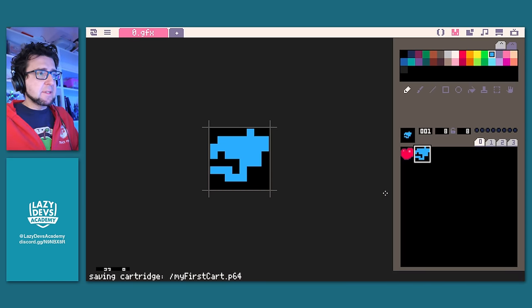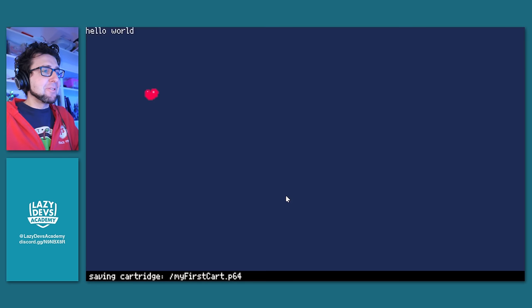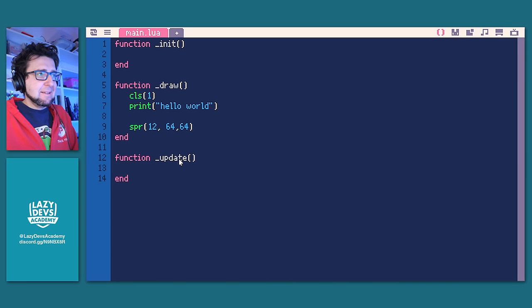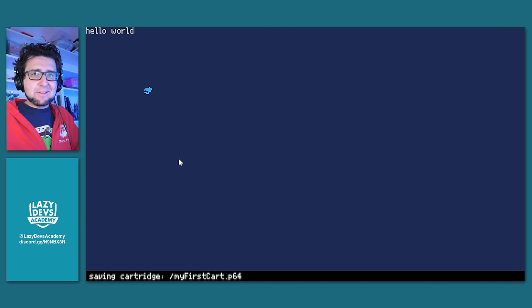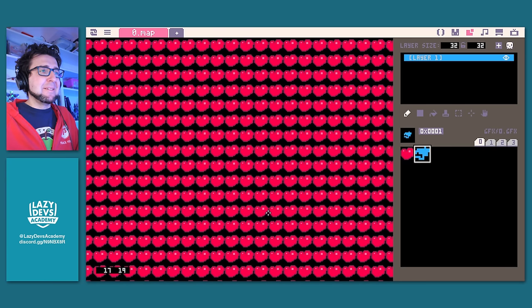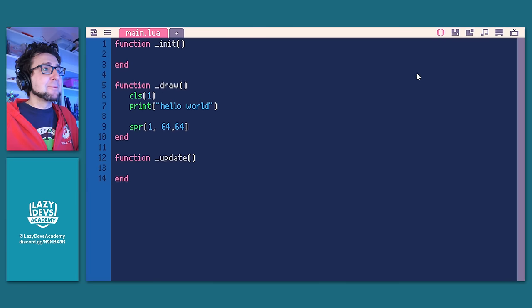We created sprites — save this. We can do spr(0) and put it at 64, 64. Save and run — there's our heart. It's just like normal Pico-8. And there's the weird blue squiggle we did. Let's look at the map — the map is full of hearts. I'll include some things that aren't hearts to see some structure. That works the same way. Let's draw the entire map to the screen — there's nothing to it, it just works. The basic functionality is the same as in Pico-8.